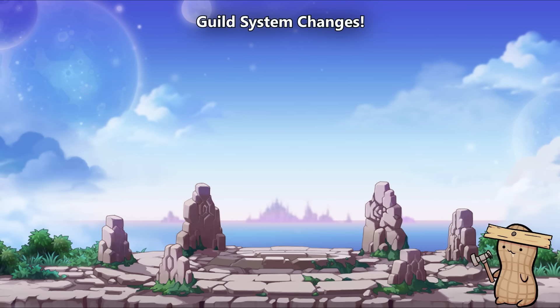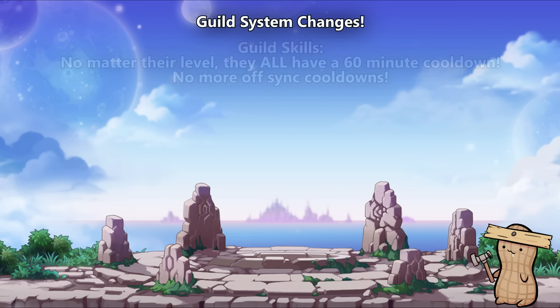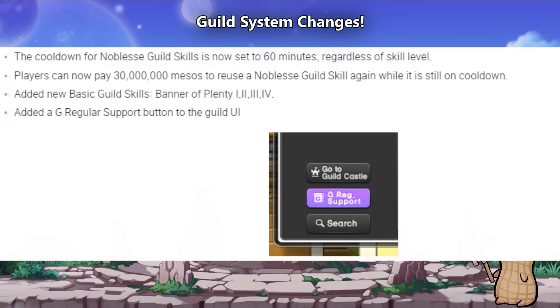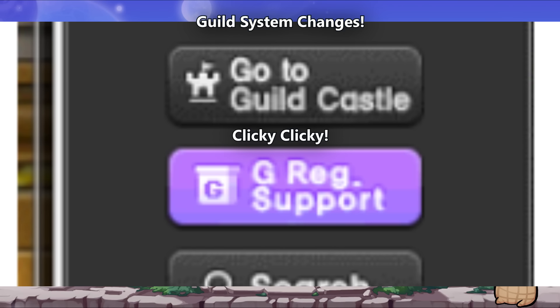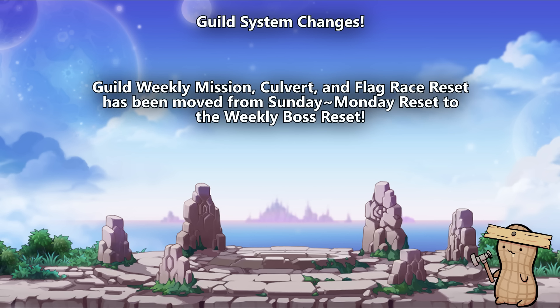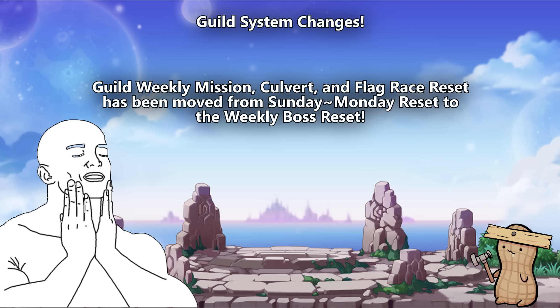An even bigger change: the guild skills themselves now have a flat cooldown of 60 minutes for all skills, no matter their level. Furthermore, you can bypass their cooldowns entirely by paying 30 million mesos — still pricey, but a welcome change. Guild buffs and their potions have also gotten a change, in that you must now click on the guild regular support button on the guild UI window to receive those items. The quest for such items has been removed. And the last of the guild changes is that the weekly reset is now moved to the weekly boss reset — the Wednesday to Thursday in-game transition.